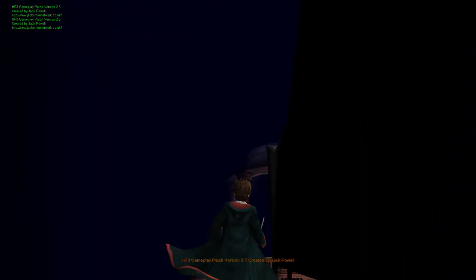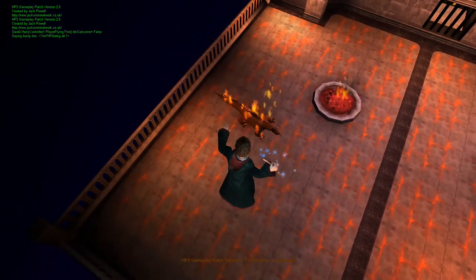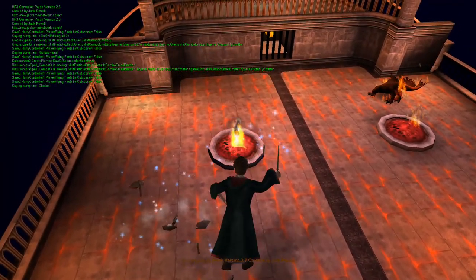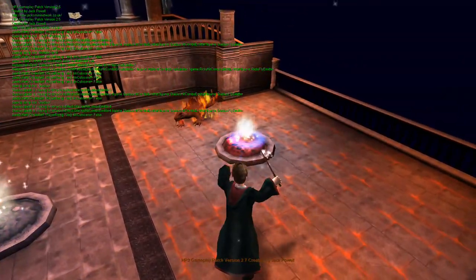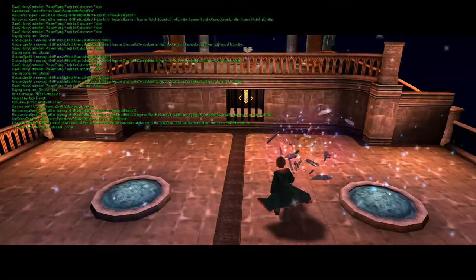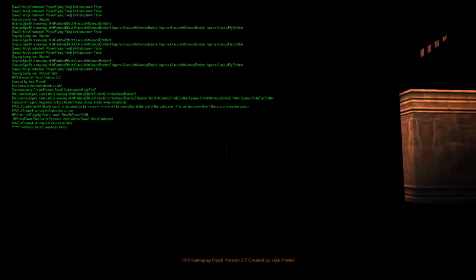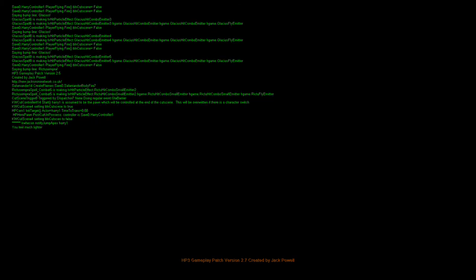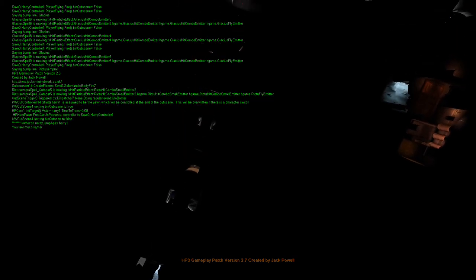More salamanders — can they even get me from up here? That second one doesn't even seem to notice me. The game is programmed to have me run forwards after freezing everything, but I was still in ghost mode and ran through the floor, then fell downwards for some reason. That's enough of this Glacius challenge for now.